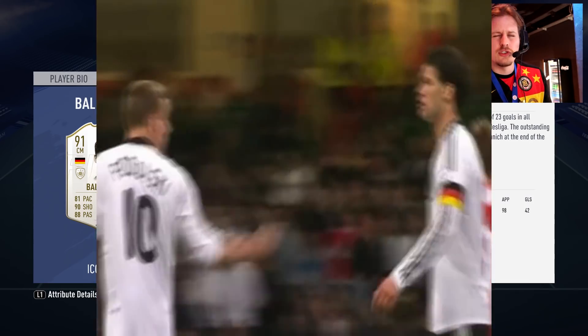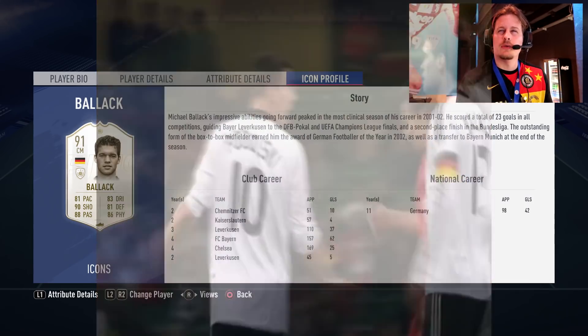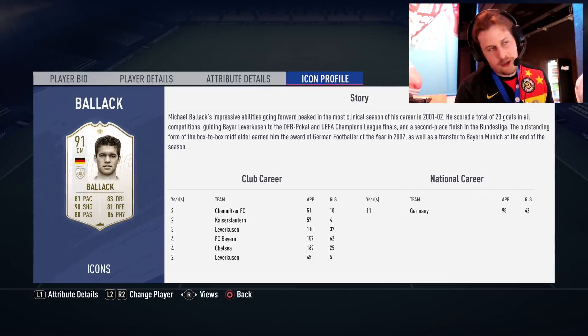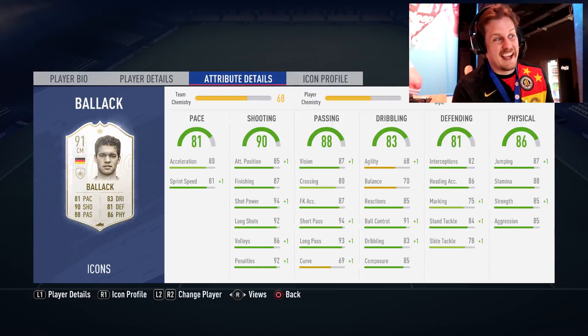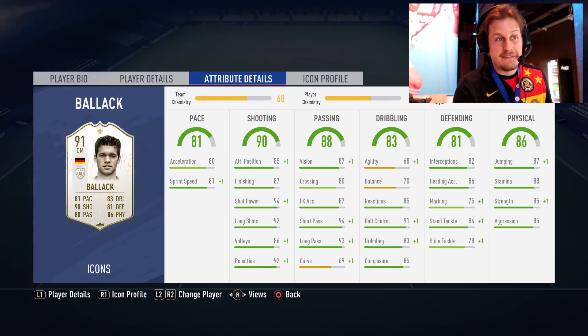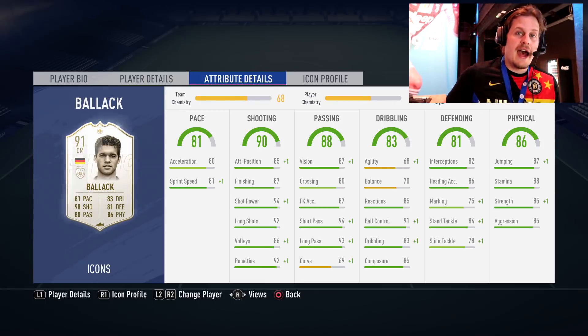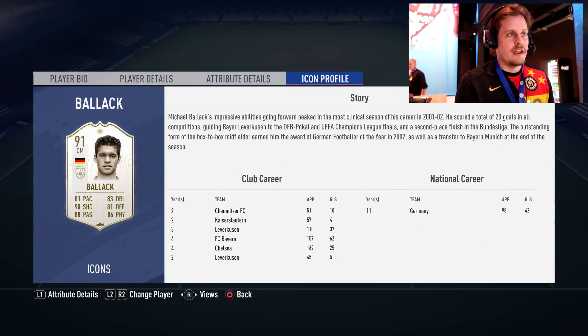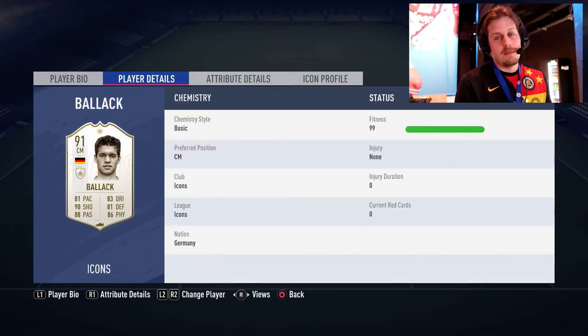Ballack scored 42 goals in 98 appearances for the German national team. One memory — that Podolski slap, I think it was the 2004 Euros or the 2006 World Cup. His stats are insane: 94 shot power, 92 long shots, great passing, 88 stamina, 85 strength. I think he's going to be an absolute beast — hopefully he's released early on in the game.